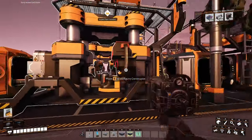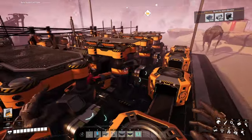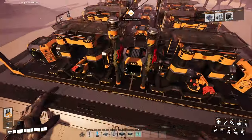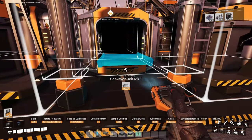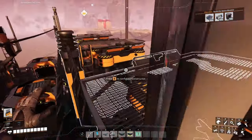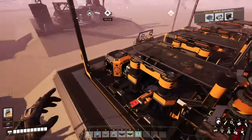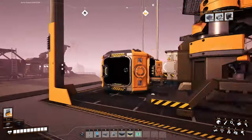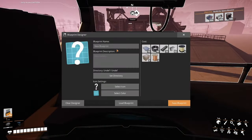Here I have a basic blueprint for a multi-purpose constructor. This is the way I like to build it where my inputs and my outputs are on the same side. So everything that I'm putting in goes through this central belt, splits into these two rows of constructors, and then on the end of the constructors, the outputs come out here. And when you put this in a factory, you can merge them if you want to.